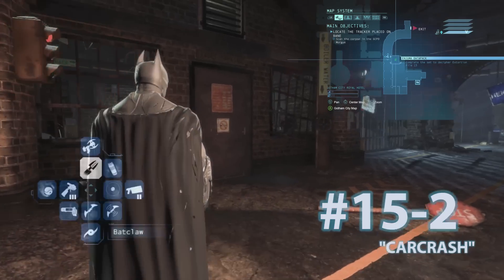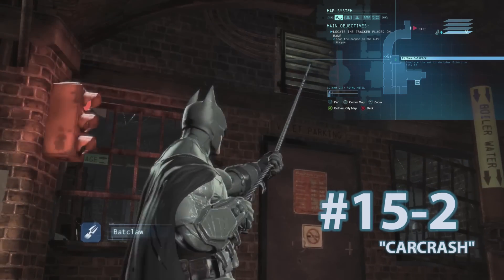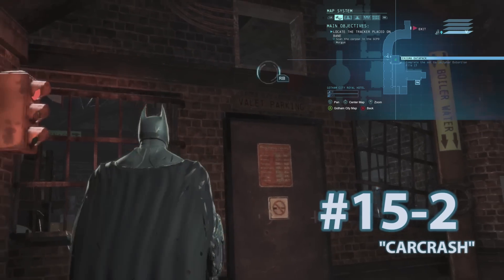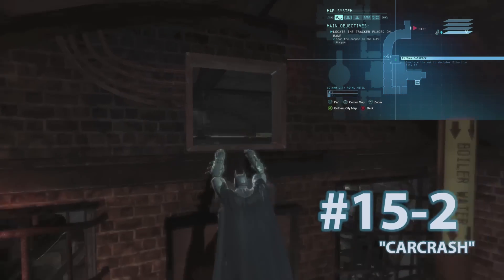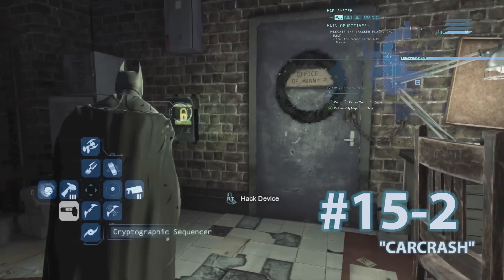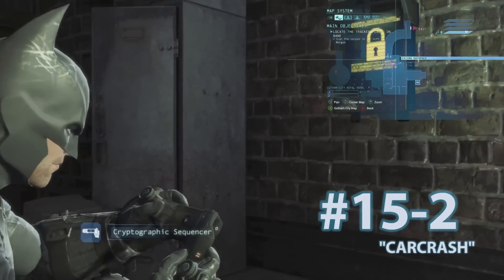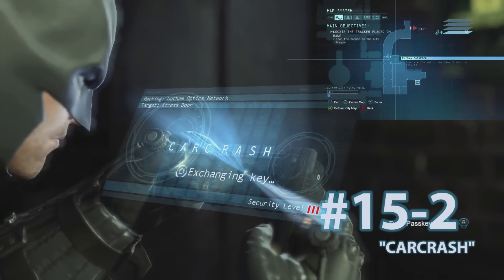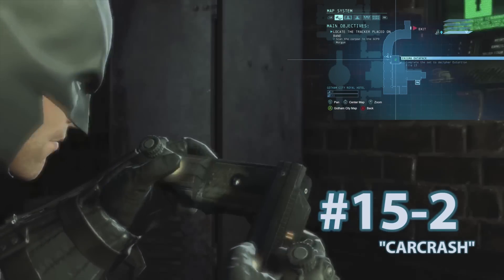Datapack 2 is going to be on the left just across. You're going to use your bat claw and pull down this vent grate right here. You'll grapple up, and once you get in the room, you'll pull out your cryptic sequencer and enter in the code CARCRASH. The lockbox in the middle of the room will unlock and you can grab Datapack number 2.